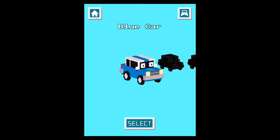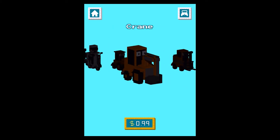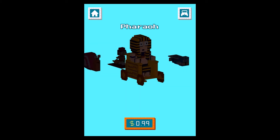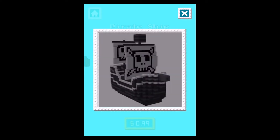Here you can see the cars. The blue car is the standard car, then there's a green car, a red car, and you can browse through them yourself. There's a motorcycle, a bulldozer, a crane — and all those cute little characters cost 99 cents. I have no idea if you can unlock them with coins, but I guess it probably works and costs around 100 coins.